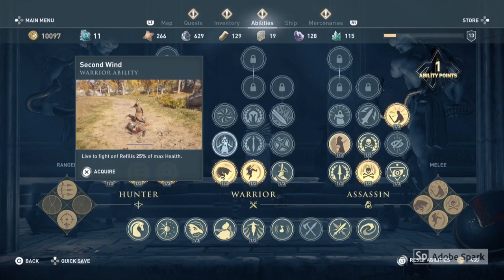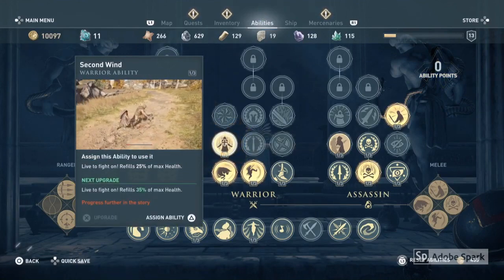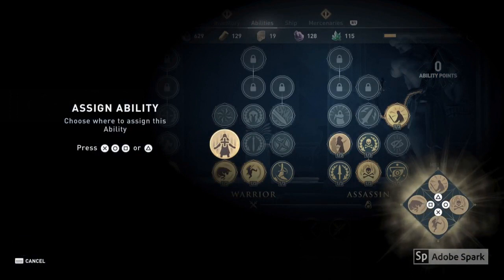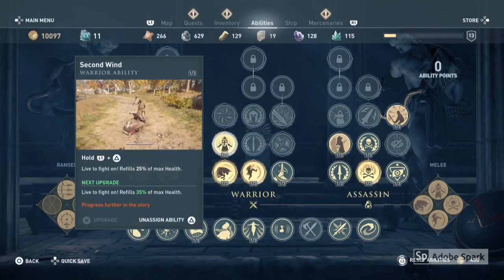A little tip for you before you start: make sure you have the Second Wind ability equipped. This is a really good one because it helps you to regain more health. If you haven't got any ability points to get it before you go to where the Boar is, there are a couple of forks nearby that you can complete to get some more XP up, but it is a definite must.